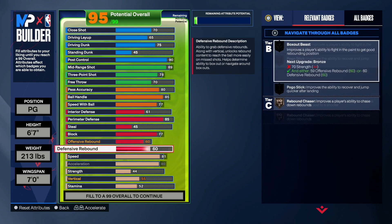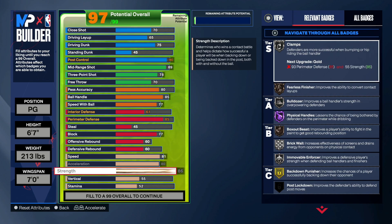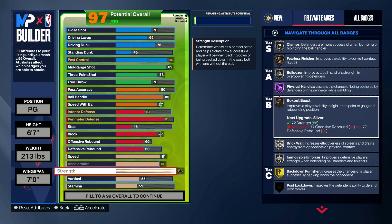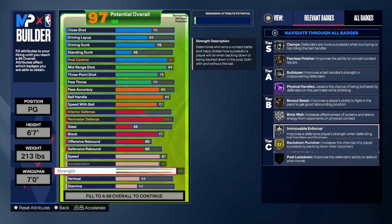Defense rebound at a 60 flat, offense rebound at a 60 flat — you want to make sure they're both even so you're able to get a couple rebounds here and there. Then put your strength up to an 86 so you are able to get silver Bulldozer, Physical handles on Hall of Fame, Box Out Beast on bronze, Brick Wall on silver. As a guard, Movable Enforcer stops people from trying to body you — this helps you on both defense and offense — and Back Down Punish on gold.